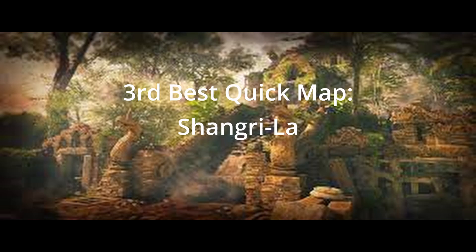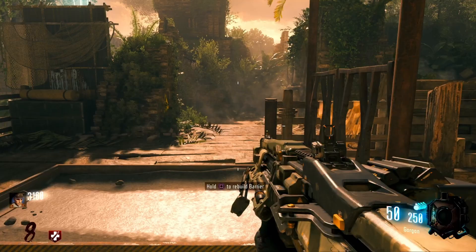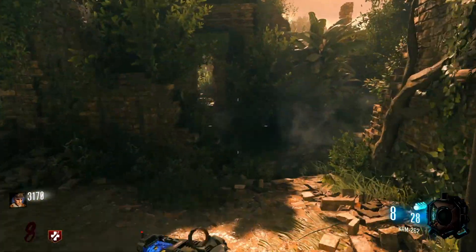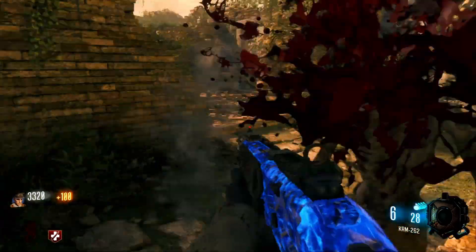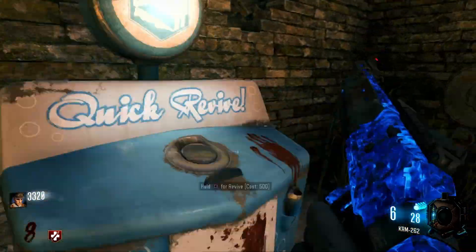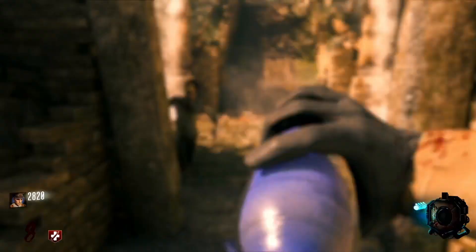In third place we have everybody's most hated map, Shangri-La — please stop hating on Shangri-La, I love this map. One of the great things about this perk is that it's literally in the middle of the map. There are multiple, multiple routes that lead to this perk throughout the map — you could say all roads lead home.